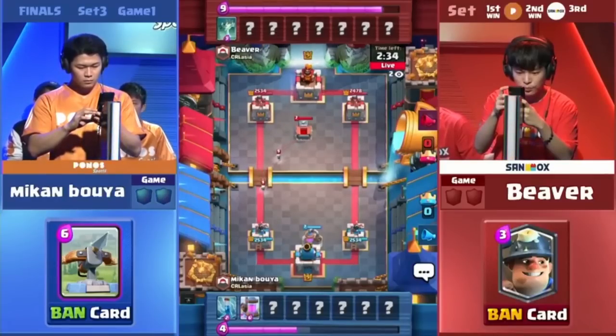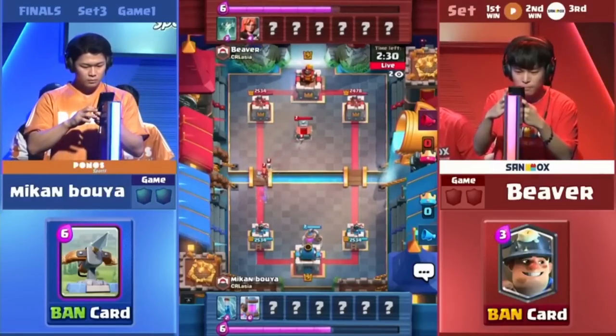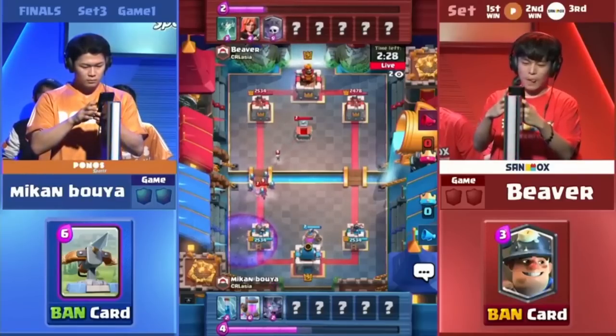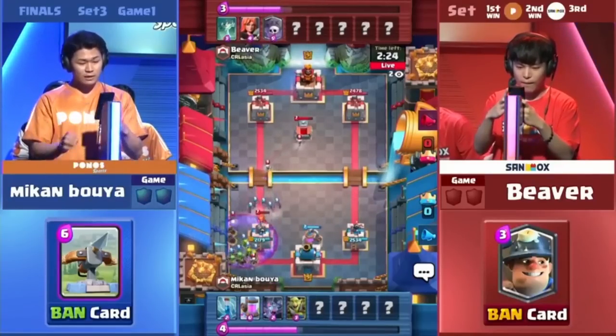Elixir Collector — that's why he was banning Expo, because Expo will connect and go directly past. And then we have the Graveyard from Beaver. We're going to get the Graveyard, and we're going to get the Goblin Gang to take care of.